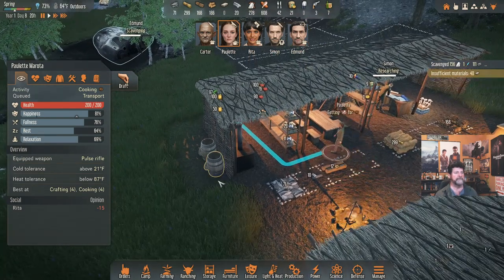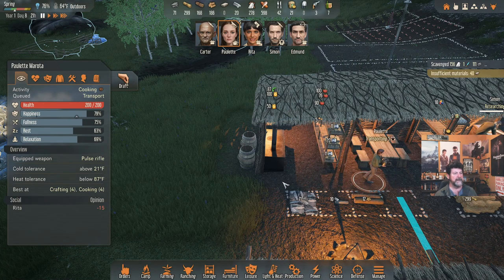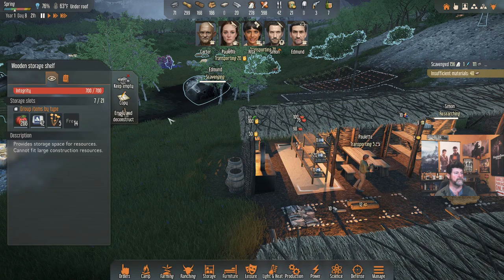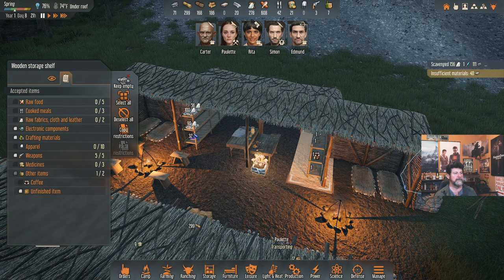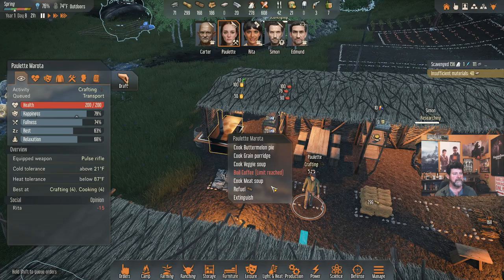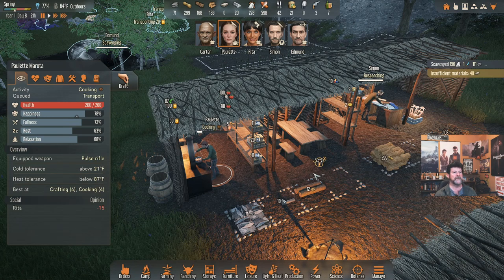Paulette, cook the meat soup — I'm just going to sit here and crack the whip. You're getting bug meat: 10 at a time, going to take a long time. Transporting the coffee — put that away. Coffee goes in this group: 'other — coffee.' Over here: 'other.' Now what do you do — just drop it? No, don't go back to crafting, get back over there and cook me some meat soups.